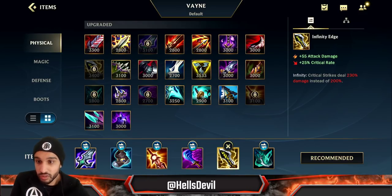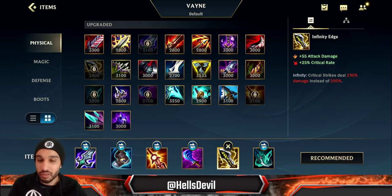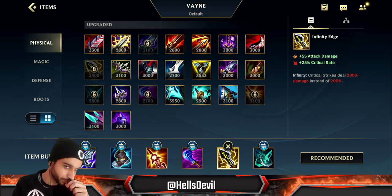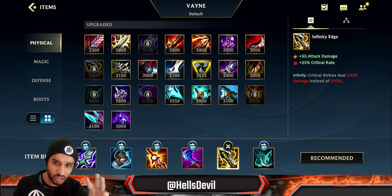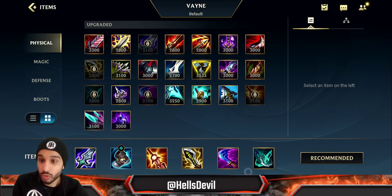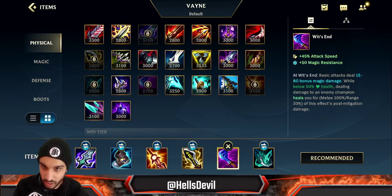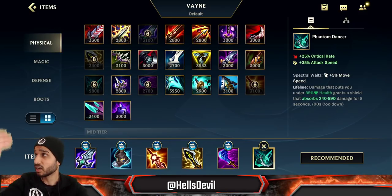The only full attack damage item you want to go for on Vayne is Infinity Edge. Vayne goes for attack speed items because she already has enough damage, but Infinity Edge is totally worth it because it increases your crit damage from 200% to 230%. Go for it as your third or fourth item depending on whether or not you go for Wit's End. After that it becomes situational — whatever you need.